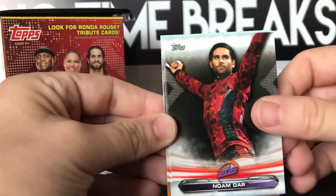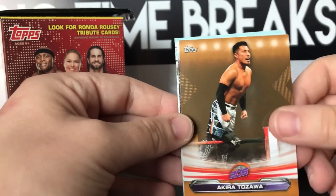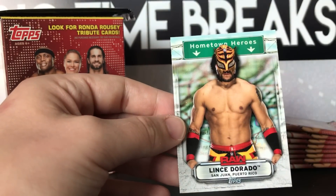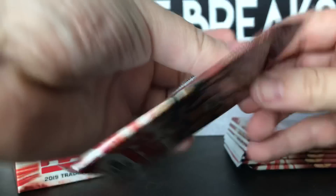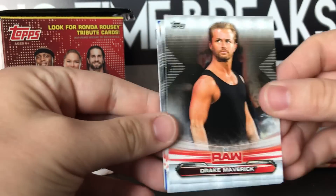I think this set replaced Heritage, which kind of sucks because Heritage was always pretty cool. Tozawa, bronze Mr. Perfect, and Lince Dorado. I like the packs - they're pretty nice looking. Haven't opened cards in quite some time due to saving up for Mania.